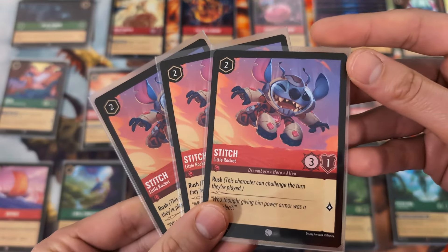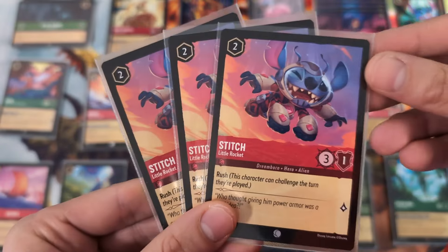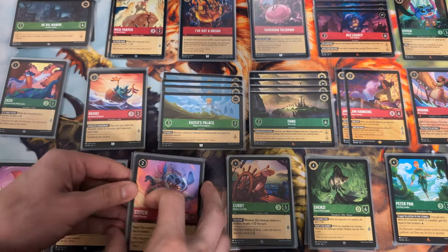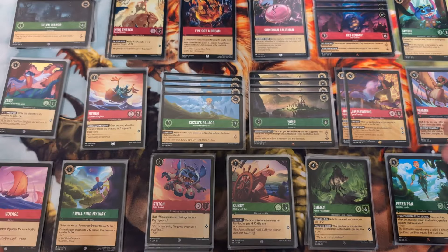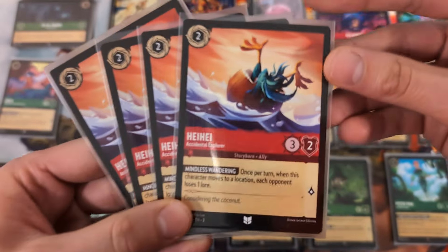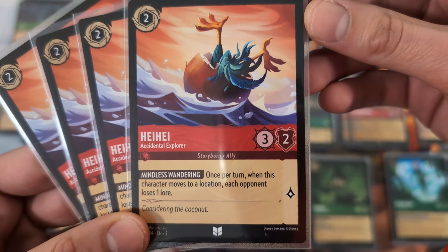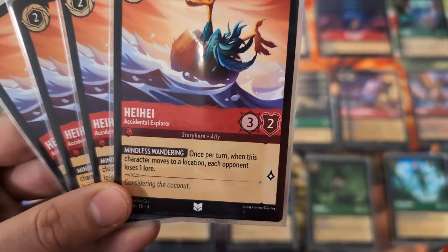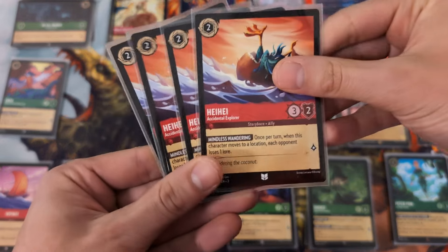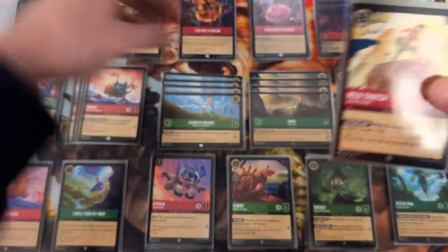For the two-drop slot, we got Stitch Little Rocket with Rush, which can help protect our locations. If someone tries to challenge them, we can throw this guy on the field and challenge right away. The fact that he has one toughness is not a big deal because we're running Sumerian Talismans, which help us refill our hand when our characters die in a challenge on our own turn.